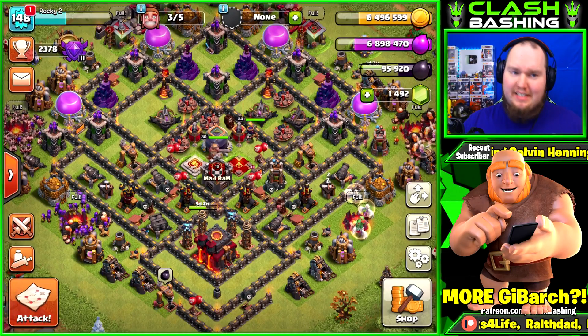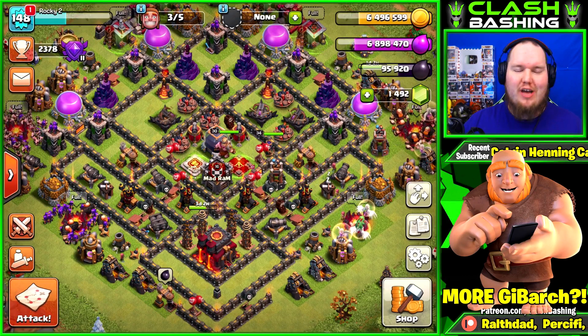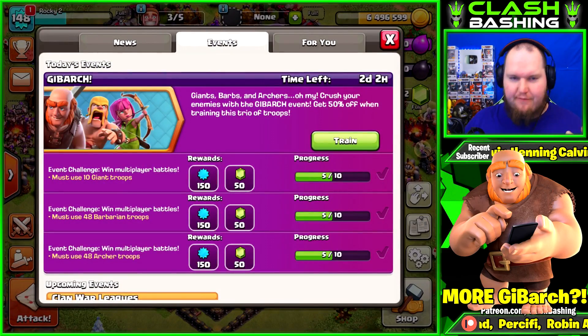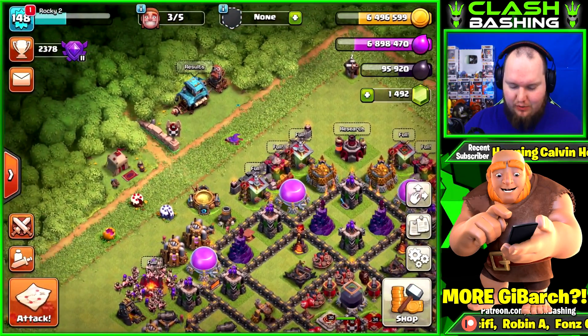What's going on Clash Bashers, Rocky here! Today we're back in the free-to-play Town Hall 10. We got more JiBarch for you — I promise this is the last JiBarch — but this account needs a few more to get 100. It's 150 free gems, so we gotta do it.